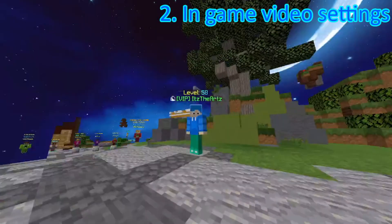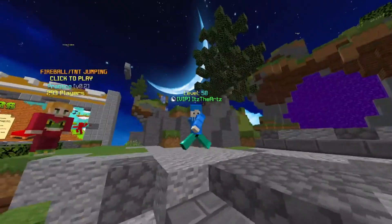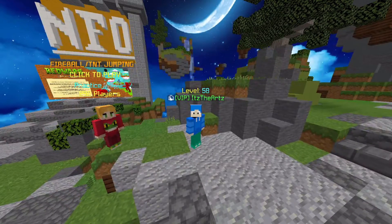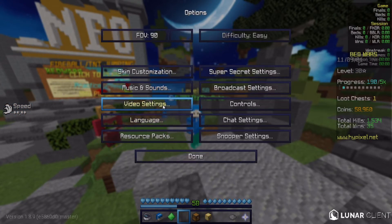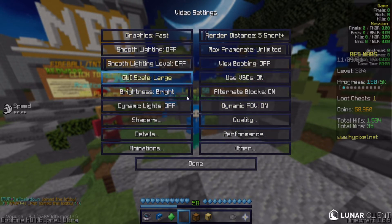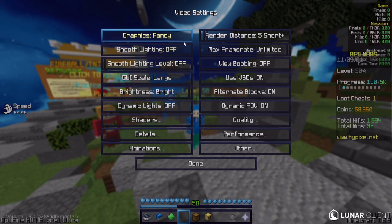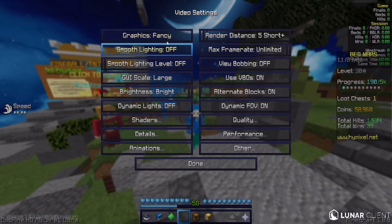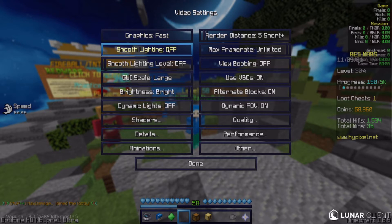Now we'll move on to the in-game settings to increase your FPS. Hit the Escape key on your keyboard, press Options, then Video Settings. In my opinion these are the best settings for FPS: have your Graphics set to Fast, because you don't want Fancy graphics for PvP. You can use Fancy for survival, but just switch it to Fast if you haven't already.